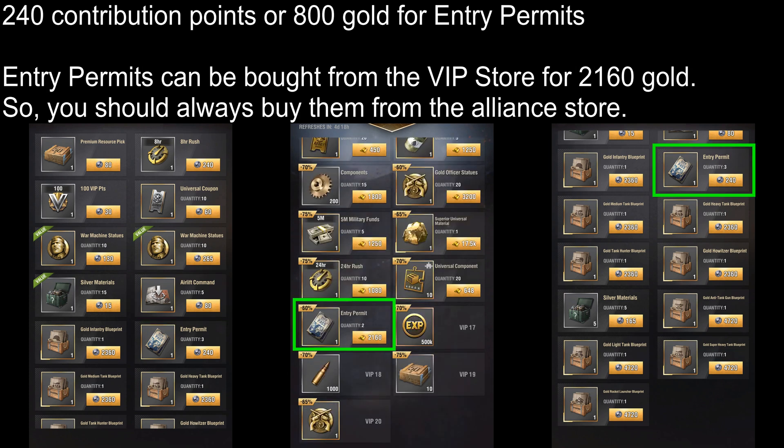Then you have Entry Permits. These can be bought for 240 Contribution Points each which are worth 800 Gold in the game. The only other way of obtaining these Entry Permits in the game is from the Level 16 VIP Store where it costs 2,160 Gold. This means that you're getting these Permits for almost an 85% discount from here. So I would definitely recommend buying them from here every week so you can stack up on them slowly.